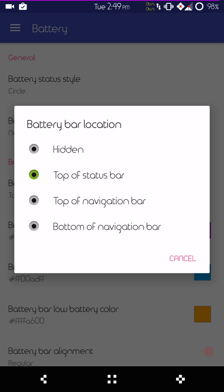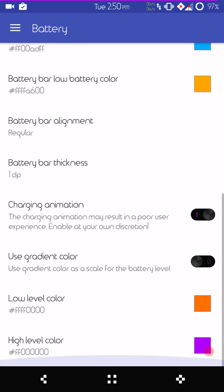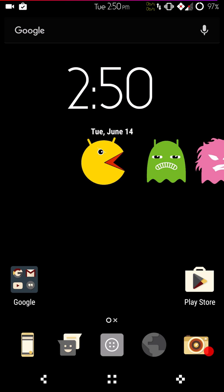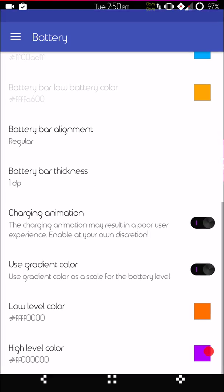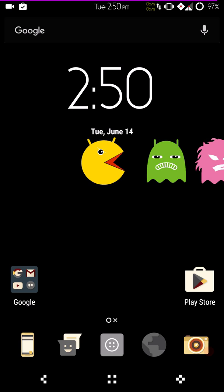Next up would be the battery bar. You can set that up however you want or leave it off. I have mine set at regular settings, meaning I control all the color. If you want, you can go down to where it says use gradient and it will change to a gradient look. You can see how it starts out orangish-red and turns to purple. If I turn that feature off, it becomes a solid purple — then at 20 percent it turns yellow for low battery, and while charging it goes to blue.